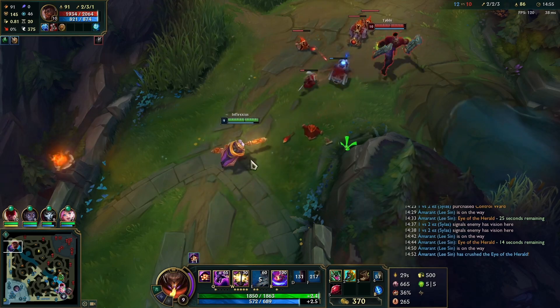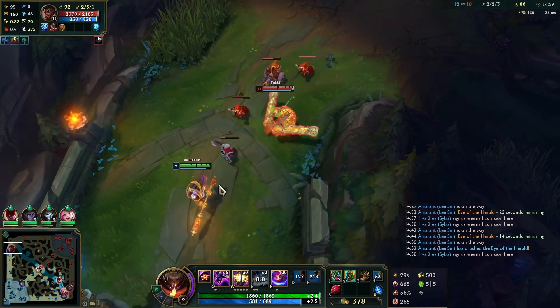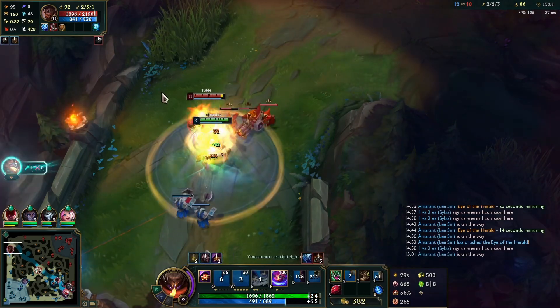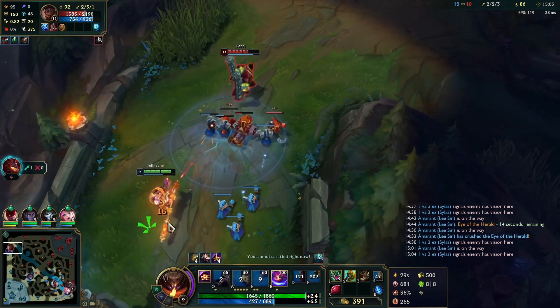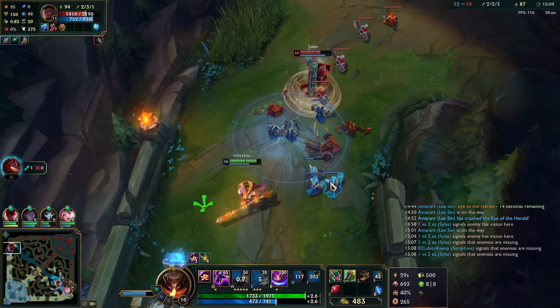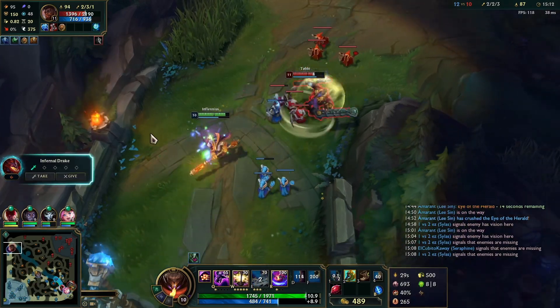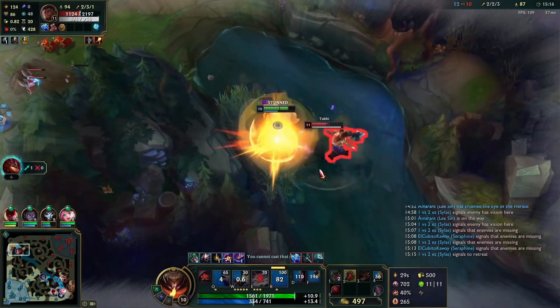We just let the wave push to us — Cassiopeia has a slight XP lead so we just need to be respectful of that, but we can leverage our Divine Thunder and just keep taking short trades and we'll be fine. We don't really want to jump on him until our E is up. He E-Q's at us, then we can jump on his head. He ults us through the wall.